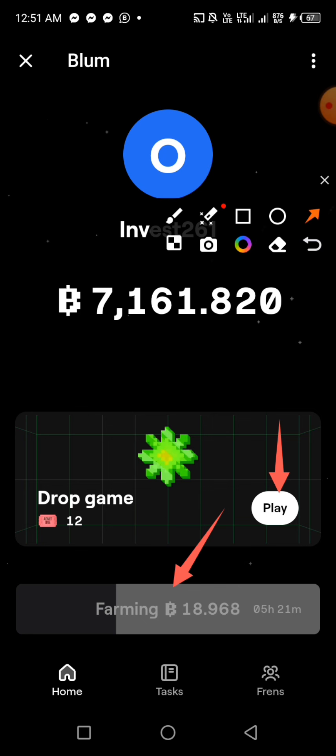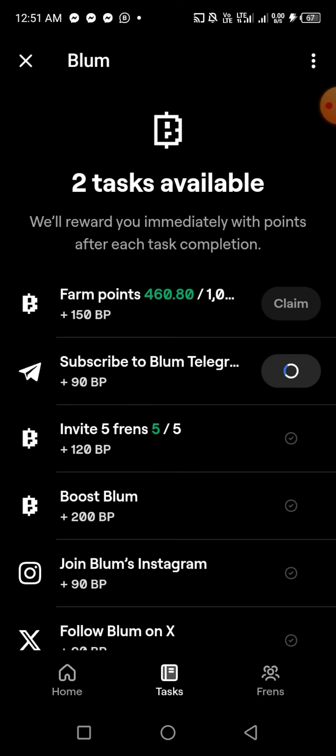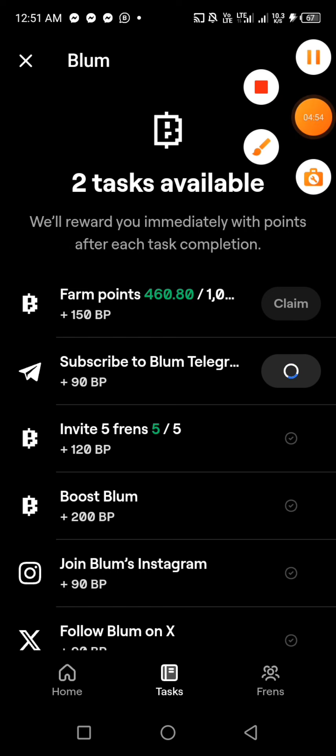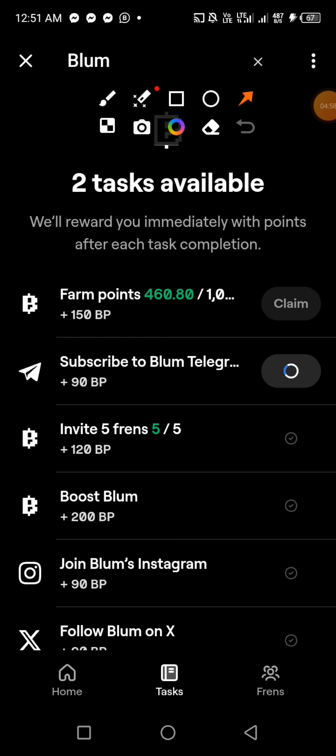The section we're on now is Home. The next one is Tasks — I'm going to click on Tasks. In the Tasks section there are a few things you can do, and if you do all of them you'll be able to claim about 1,000 coins. For example, clicking one task takes you to subscribe to their Telegram.